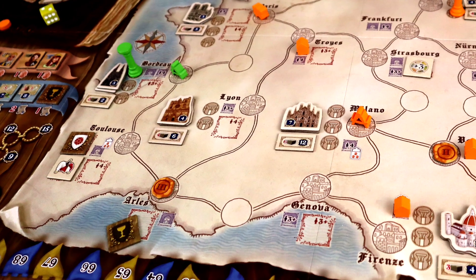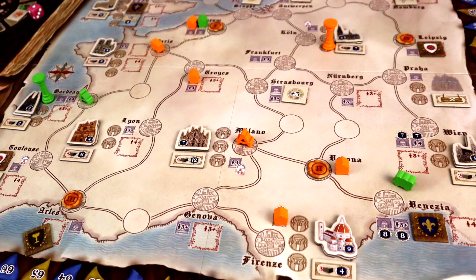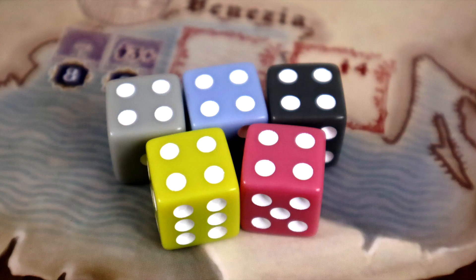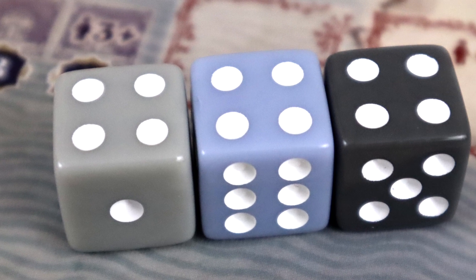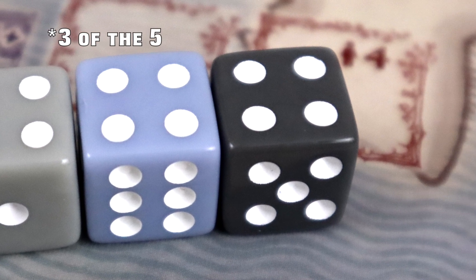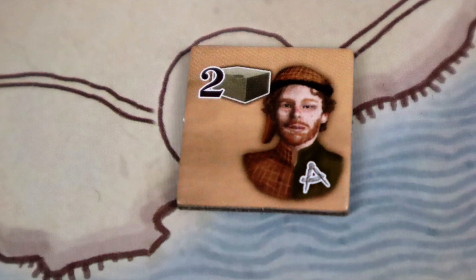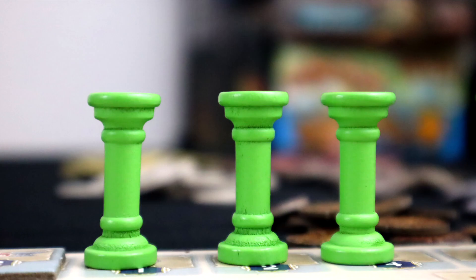There are pluses and minuses here. First of all, Tiletum is unabashedly Euro, so be prepared for more beige than a 70s suit store. Also, the dice color choices are a bit odd, with light gray, blue gray, and dark gray accounting for three of the four colors. And the faces of the people are all a little bit off as well, especially Renaissance Seth Green. But on the flip side of that, all of the wooden bits are great, especially the pillars.